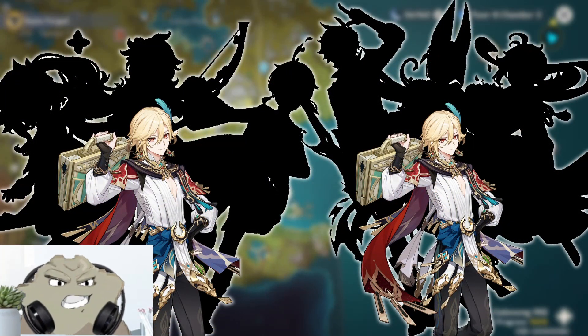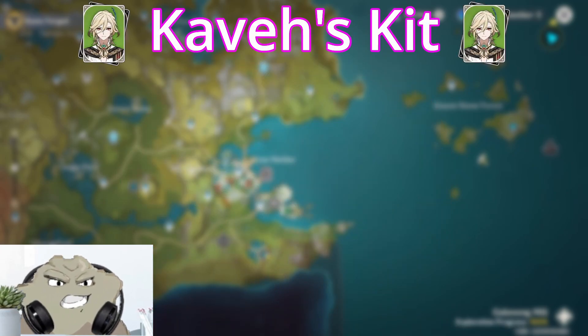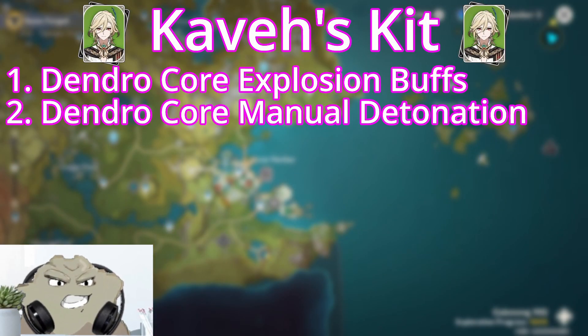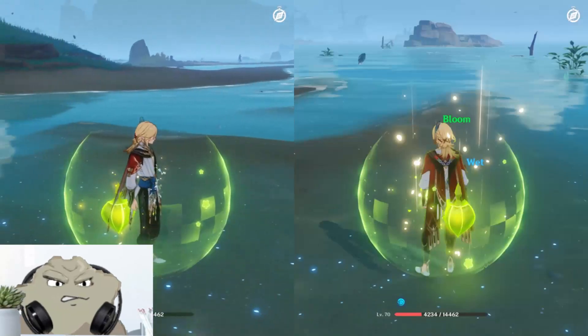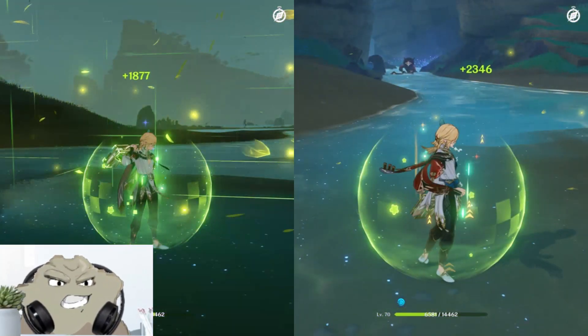So what are some teams we can build with Kaveh, and why doesn't anyone use him? But before team building, we need to cover his kit. What does Kaveh offer that no one else does? Dendro core explosion buffs and manual detonation. His burst infuses his claymore with Dendro and buffs Dendro core damage according to its talent level. Additionally, both his burst and skill set off all Dendro cores within a certain radius.